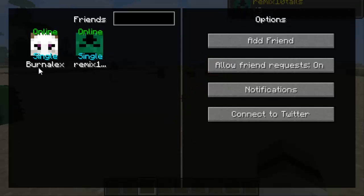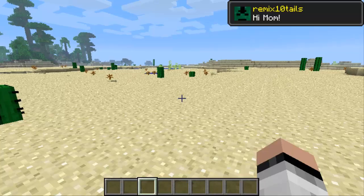If Burn Alex was on a server it will say 'server' instead of 'single player.' In the options tab you can turn off 'Allow Friend Requests,' so if you don't want friends adding you while you're playing Minecraft you can just turn this off so you won't get spammed. Let's see what notification I got — it says 'hi mom' from Remix.